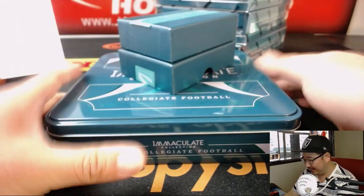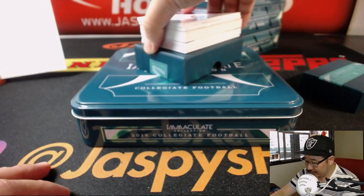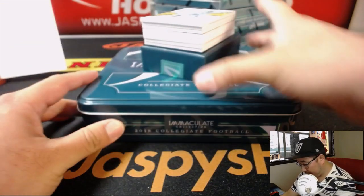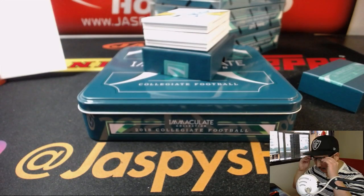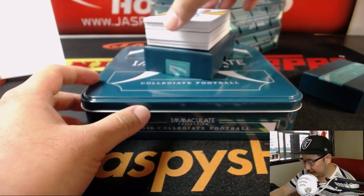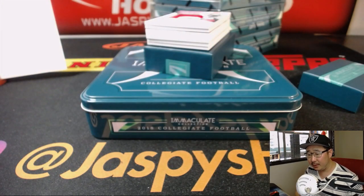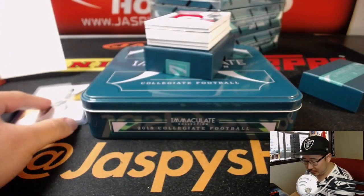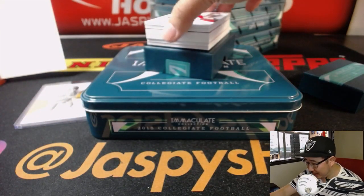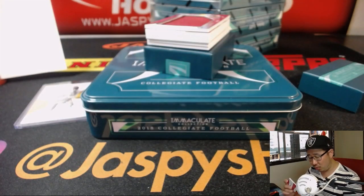Good luck, everyone. We'll start off with Earl Dutch Clark, 67 out of 99 — goes to John O with the number 7. Leather helmets when men were men. We've got Sony Michelle, two-color patch and autograph, 3 out of 25 — Anderson O with the number 3.